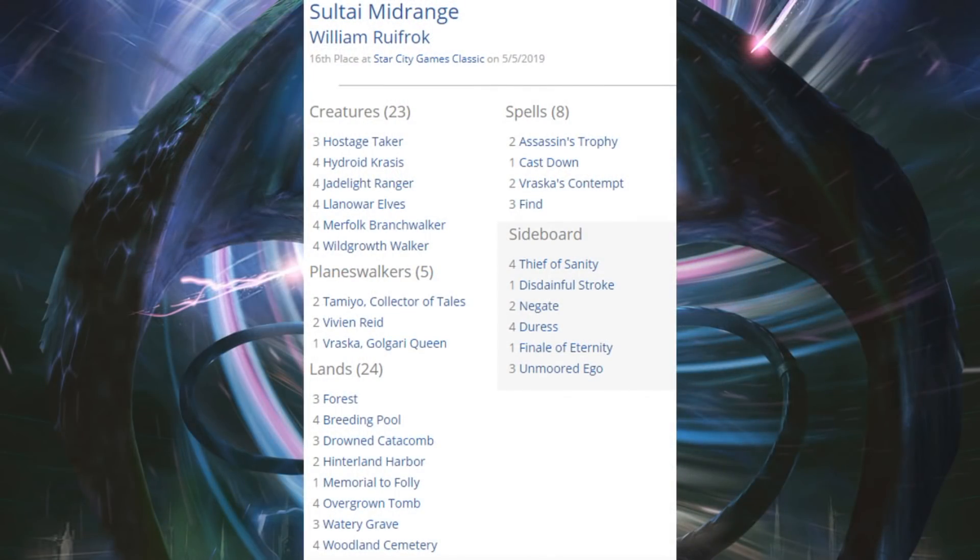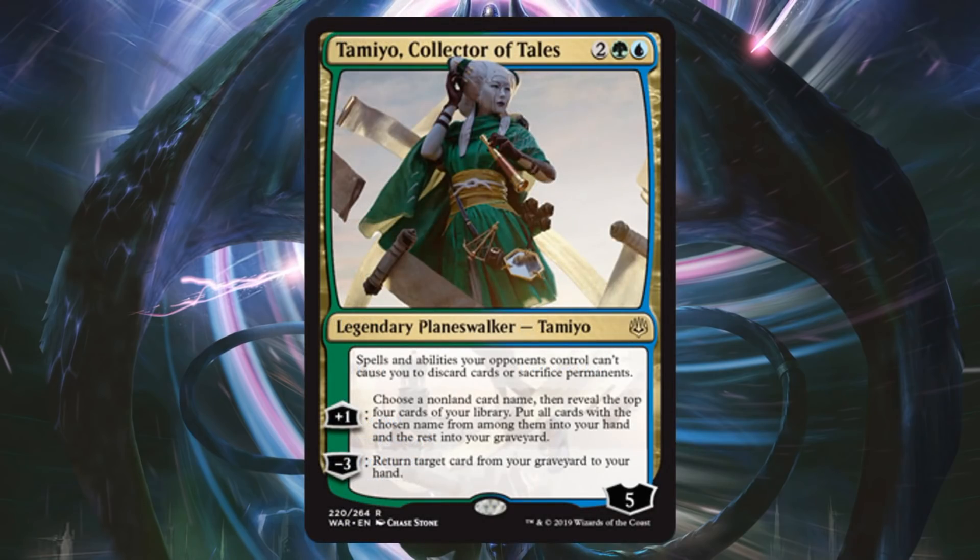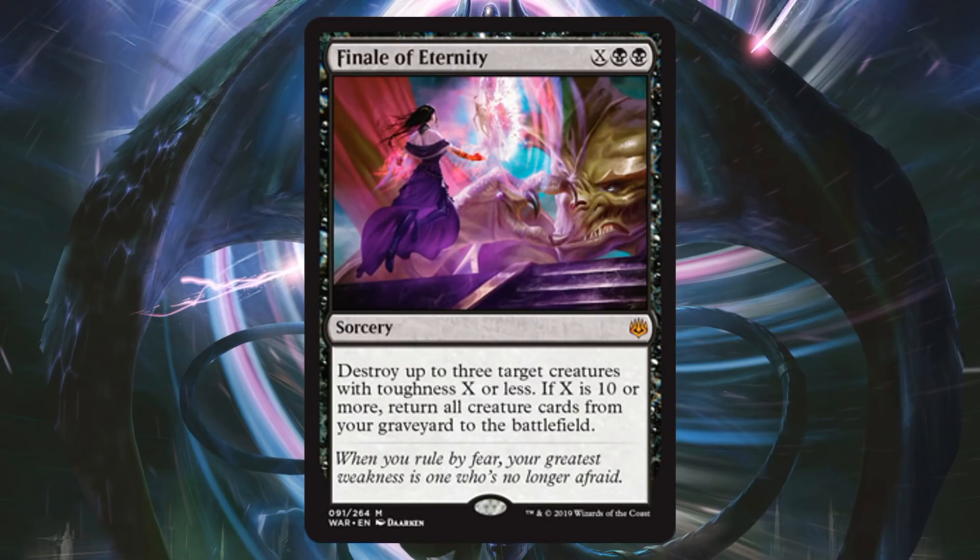Sultai Midrange came in 16th place — a very popular deck last season with a lot of the key cards still here: Jadelight Ranger, Merfolk Branchwalker, Wildgrowth Walker. New additions include Tamiyo Collector of Tales in the main and Finale of Eternity in the sideboard.